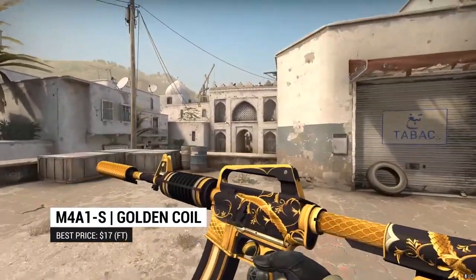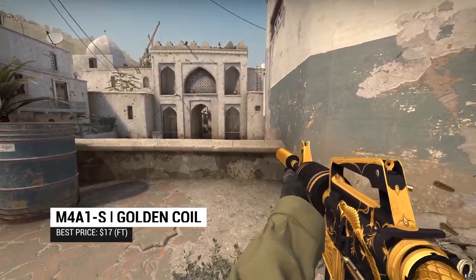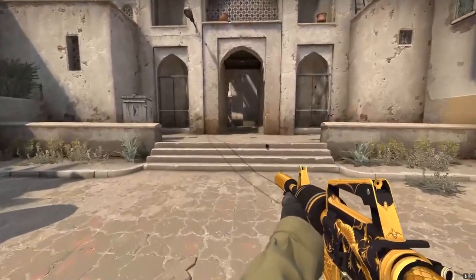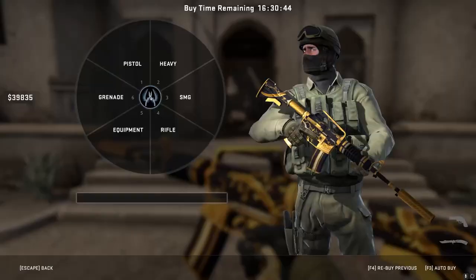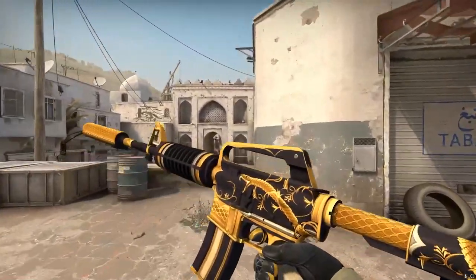Similarly, for the M4A1-S, we went with the Golden Coil. I was deliberating between this and Chantico's Fire, and honestly both skins can work. However, the black and gold Golden Coil is just slightly ahead, given A: the Tiger Tooth doesn't really have overt red accents, and B: there's a snake on it — so it continues the animal theme.